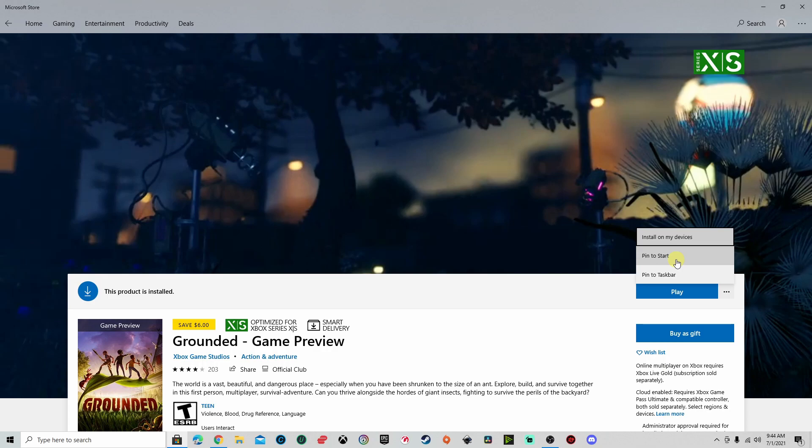I went ahead and clicked on it and installed the update, and I was able to play the new Grounded Shroom and Doom update 0.1.0. Hopefully this helps. If you have any questions, please leave them below. I hope you guys have a great time exploring your backyard with the new Shroom and Doom update. This is Magic Flying Potato and I am out.